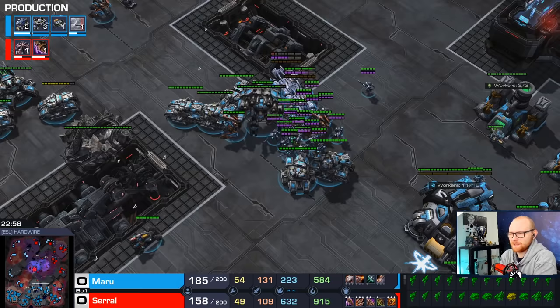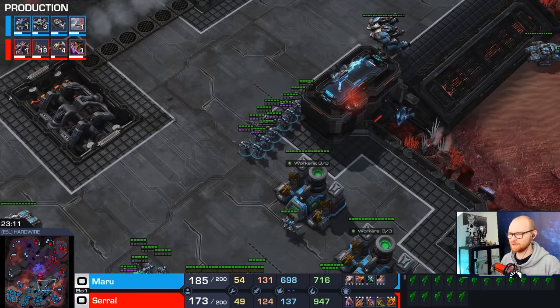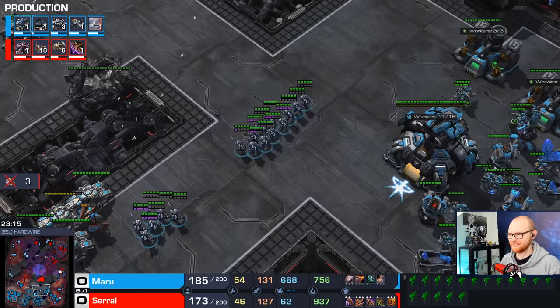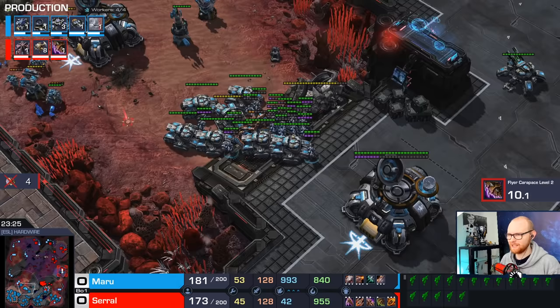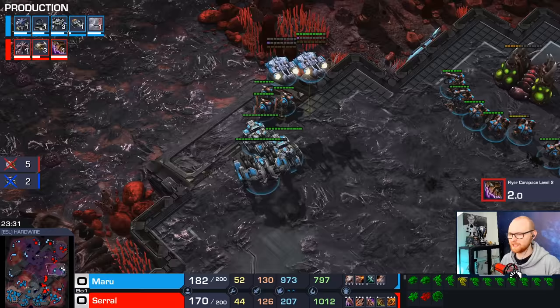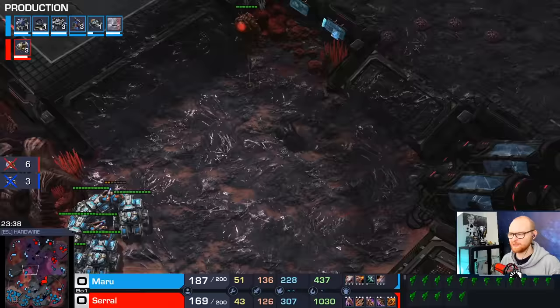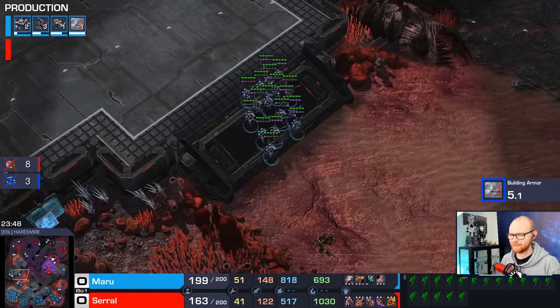Ghosts are good against Broodlords, but if there are Infestors with Fungals as well, you definitely want more than just Ghosts. Serral just Neuraled a Ghost and then EMPed the other Ghosts — as you can see, all those Ghosts are out of energy. That's a really cool move. Maru reacted instantly with a scan, but Serral still got the EMP off very fast. Now Maru is making Thors — he probably does not want to engage this until he has more Thors. He's running the SCVs away. If you fight straight up with Ghosts against Broodlord-Infestor, you're going to get Fungaled and have a bad time. But if you have enough Tanks to shoot down the Infestors accompanied by Thors to tank the Broodlords, that's when the fight goes really well for you.